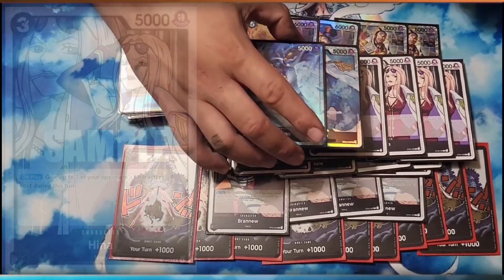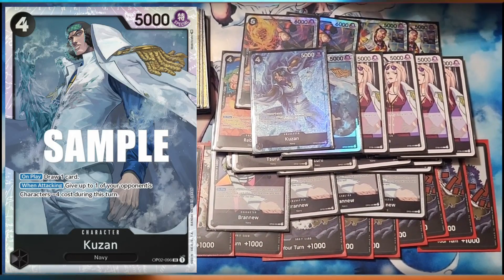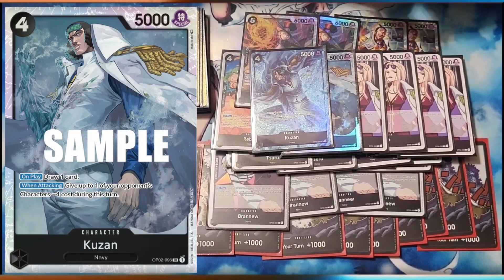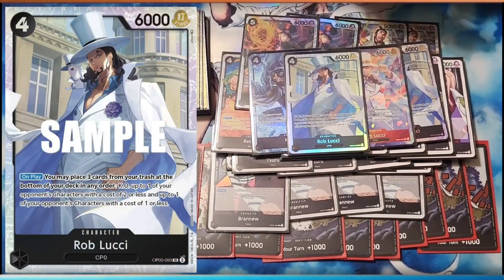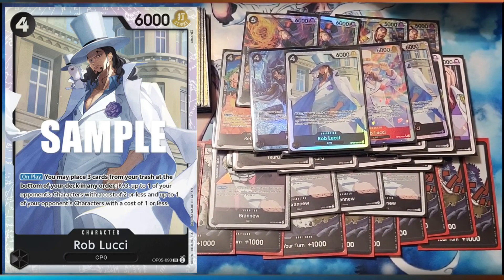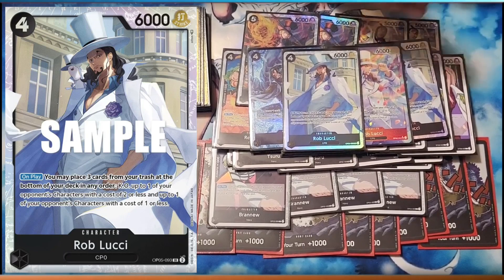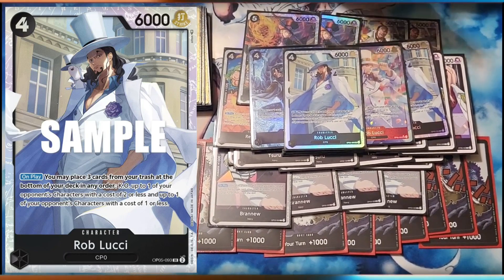Then our two-ofs, because we can still get them back. 4-drop Kuzan — mainly for when attacking; they're going to bottom him or try to get rid of him. But what you're really trying to get off are these raw blue cheese — the MVP of black. On play return 3 cards from your graveyard, destroy a 2-cost or less and a 1-cost or less. With the reduction of how much we can do in this deck, he's very viable.